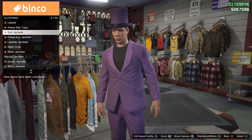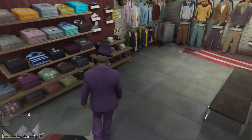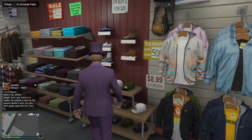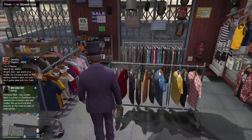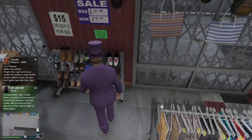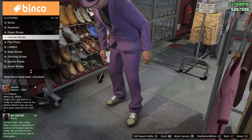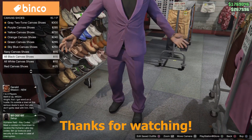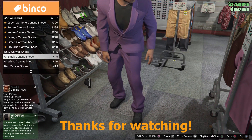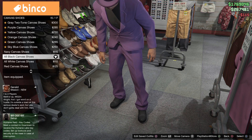Next thing you guys want to do is make your way to the shoes section. From here go to canvas shoes and select the all-black canvas shoes. It's on position 15.